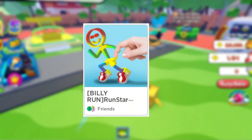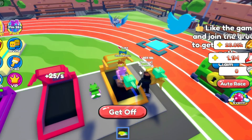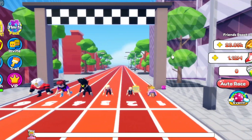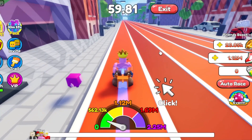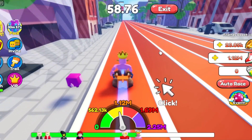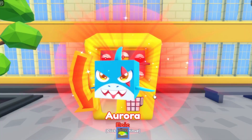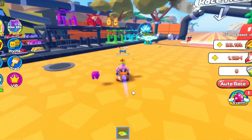Number 4: Run Star Simulator. You start by going on a treadmill, which increases your speed. Once you're ready to race, you enter a race against four other contestants and click as fast as you can to try to be the first person to finish. The better placement you get, the more trophies you get. You use those trophies to get pets, and then try to get more trophies to go to the next place.